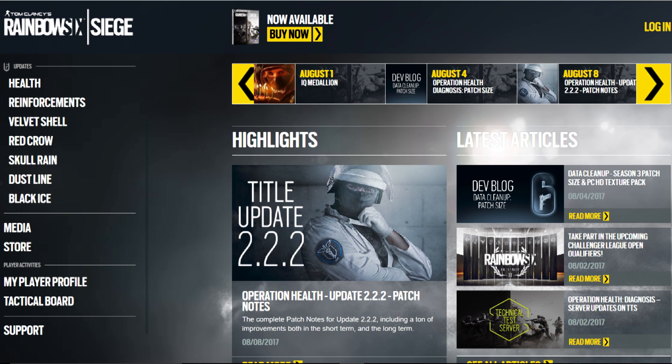This just dropped — this is breaking news. This came out on the Tactical Whiteboard today. Console players especially may not be aware of it, but if you go on to the rainbow6.ubisoft.com website, there is a section on the banner that you can select — it's called the Tactical Whiteboard.